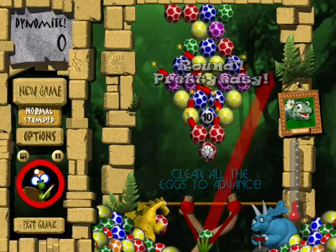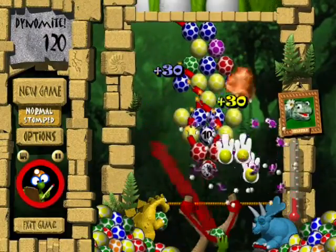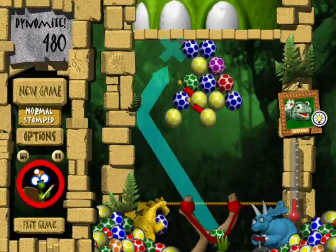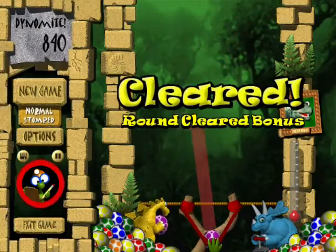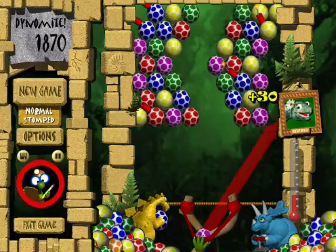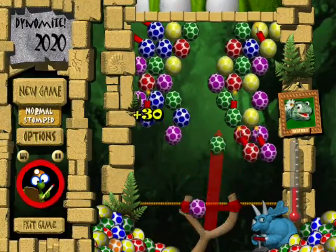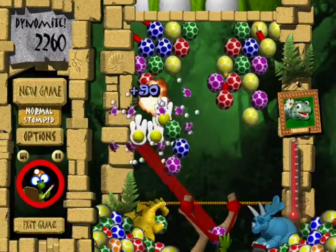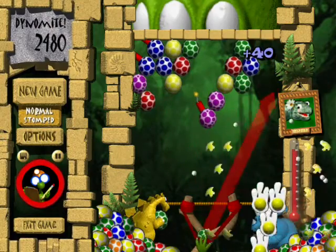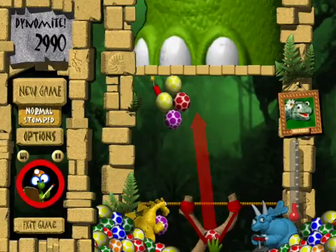Round 1 of normal mode — pretty easy. Hmm, this level looks familiar, doesn't it? Yes, this was actually level 10 in easy mode. The way the difficulty modes work in Stomped Puzzle is they actually just start you later in the set of levels. So on normal mode, we start on what's basically level 10, except in normal it's considered level 1. You might notice a couple other differences — we get 1,000 points instead of only 500 for clearing a round, and we're also getting 30 points for smashing groups of 3 eggs instead of just 10. So yeah, you at least get more points in normal. I don't know if the actual distribution of which eggs you get is any different on the other difficulty settings — it almost seems like it is, but I'm not quite sure.